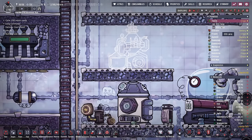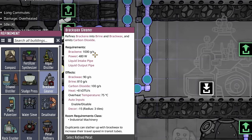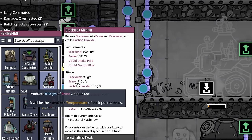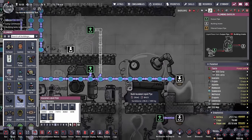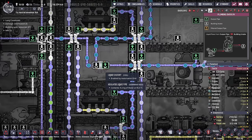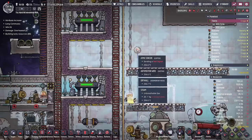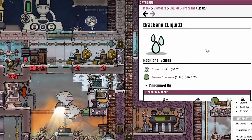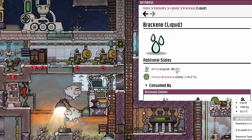My guess is the brax wax is going to come out as a solid, but the brine will come out as a liquid through this port here. We'll just dump it with all the rest of the liquids, and it'll tie in perfectly with our existing system - the liquid shutoff and the Atmos sensor automation will just push all the rest of the liquid out. The other issue is that brakeen flashes into brine at 80 degrees, and it is well beyond 80 degrees in here.